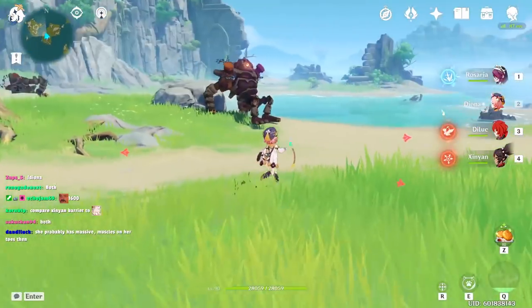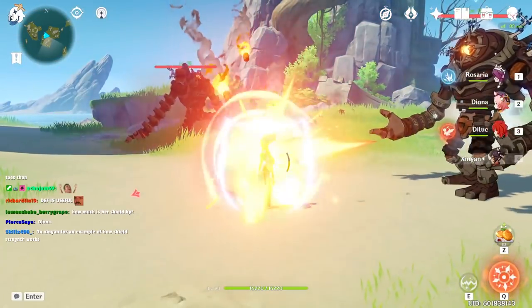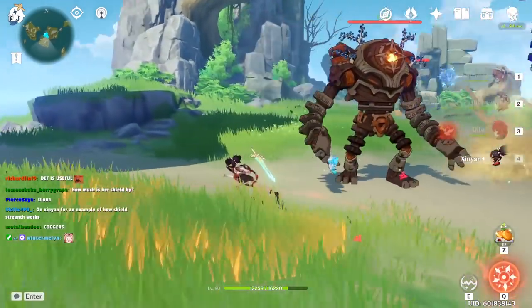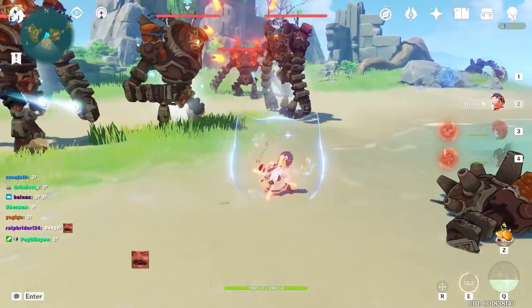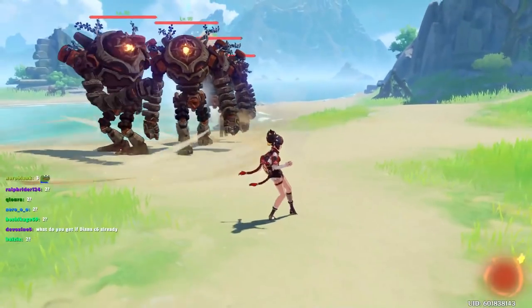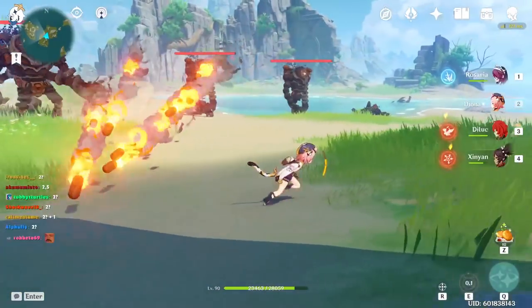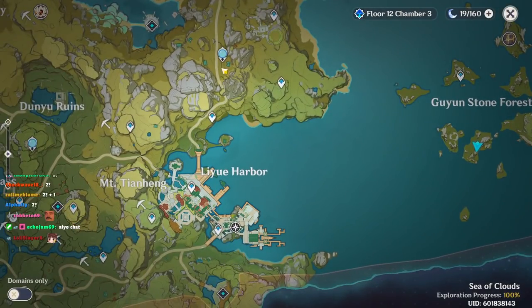Against the Ruin Guards, Diona alone can barely tank one wave of missiles on her own. On Ningguang she tanks more because defense is factored into barrier absorption. My shield strength on Diona with Noblesse set is roughly 10,000. I use her on Noblesse because I want her to act like a pseudo attack buffer, despite the ongoing comparison with Bennett.